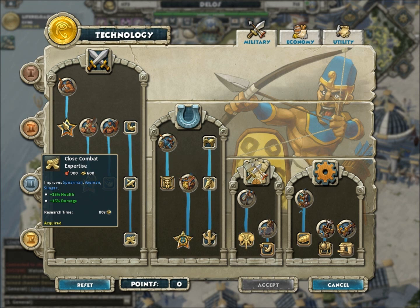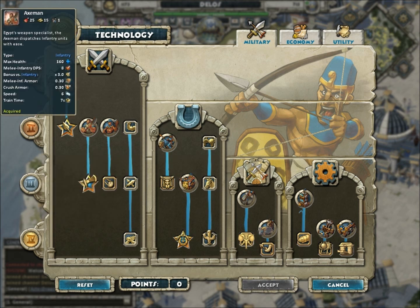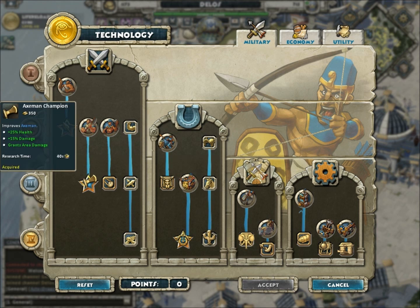The slingers of course won't work. The axemen I don't think will either. If you look at its base stats, it's not the greatest. Remember, Legend Solite is not an infantry-based map — it's cavalry and archers mostly. So this unit's going to have a problem even with the upgrade.